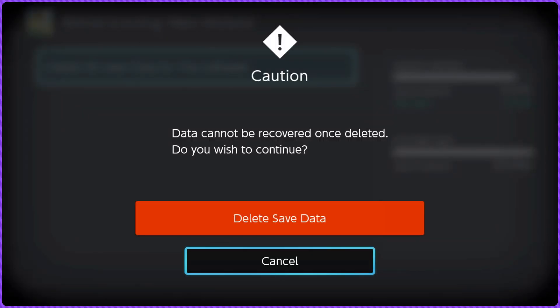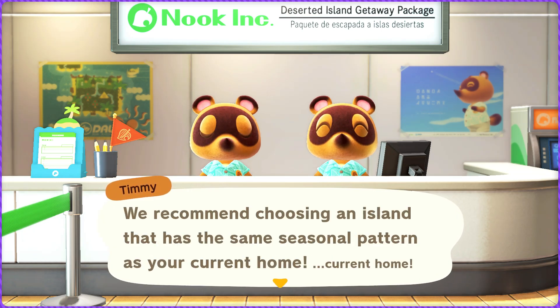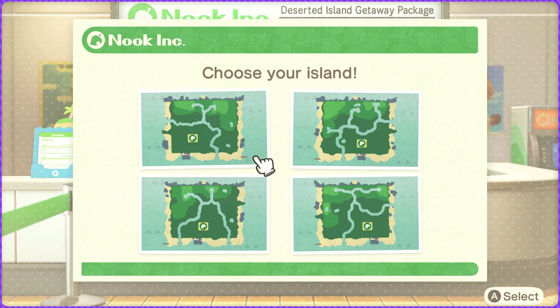To start out this challenge I need to start brand new, so goodbye hard mode, hello Rags to Riches. Please give me good maps. I don't like any of these. Let's start with this first one, which has a resident services that is the farthest away from the airport. Now that I look at it, that might be the better option. I don't want the double south-facing river, and I also don't like when the resident services building is a little off-center with the airport. I like to have it centered, which this one has, but it's so close.